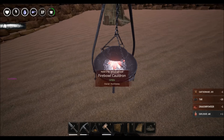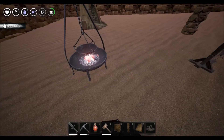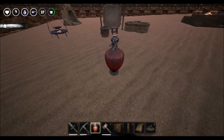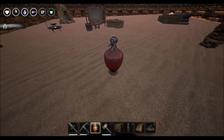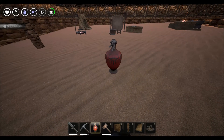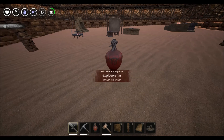Now you know how to make dragon powder. Even though you know how to make it, it still might be extremely difficult to make it on a normal server when you're not using admin or cheating. It's going to take a lot of work to make the dragon powder.